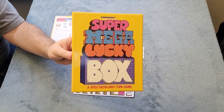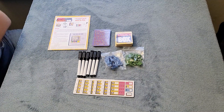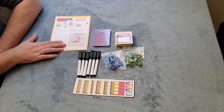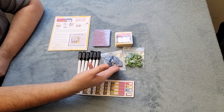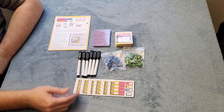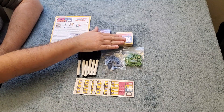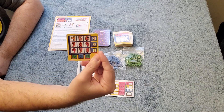Here we are at the gaming table with Super Mega Lucky Box. Let's go over the components and I'll show you the setup and how to play. You have your instruction booklet, some lightning bolt tokens, some moon tokens, six dry erase markers, and what they call Super Mega Score cards — you'll have six of those. You also have 60 Lucky Box cards.